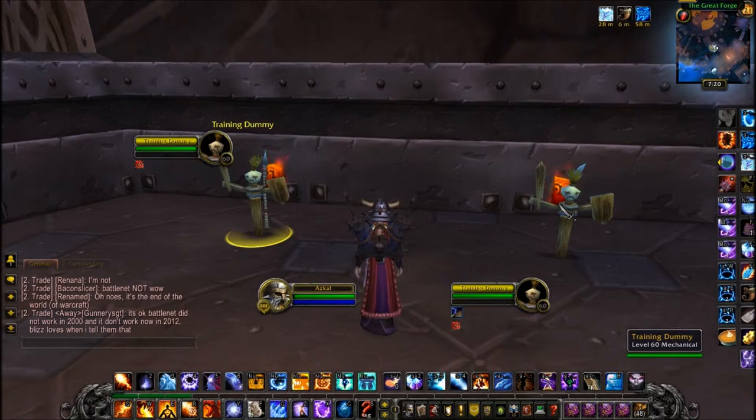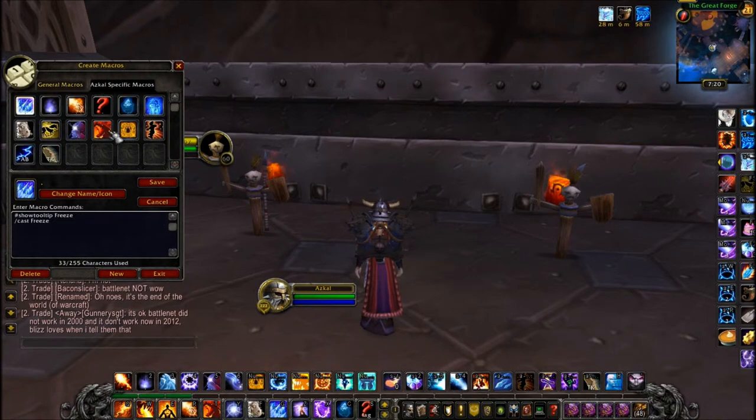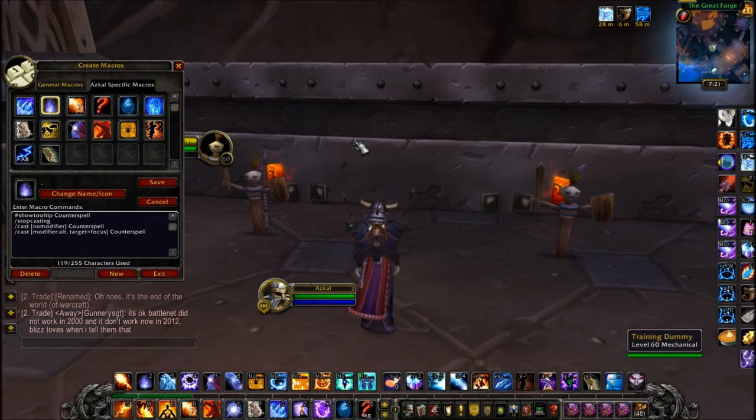I can't polymorph but I also have that. The macros I use for that are pretty simple. It's just: hashtag show tooltips counterspell, stopcasting, then slash cast with no modifier in brackets counterspell. But slash cast modifier alt, target equals focus, counterspell. And it's as easy as that.